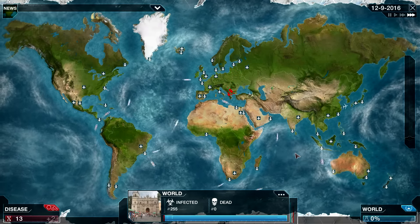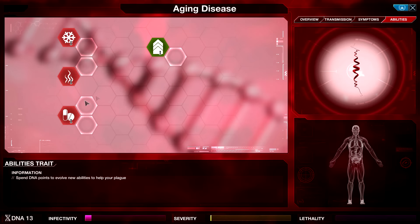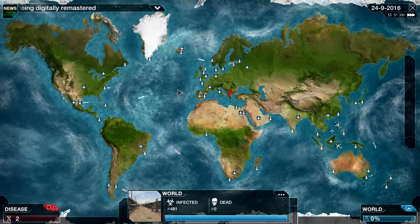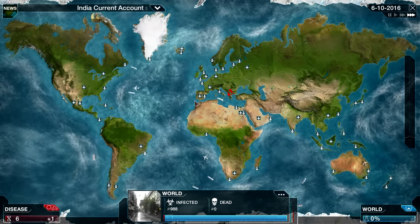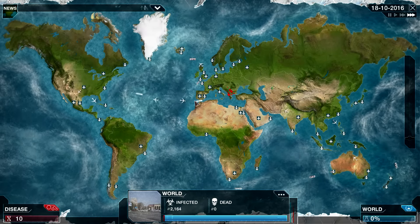So the transmission is not really customized, but it is a little bit unique for a prion type. We'll find out more once we see the symptoms tree. In the meantime, I am continuing to get some basic resistances and basic transmission — stuff I know I'm going to need no matter what symptoms I end up picking up.